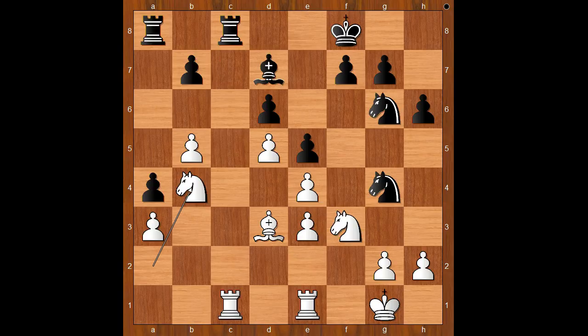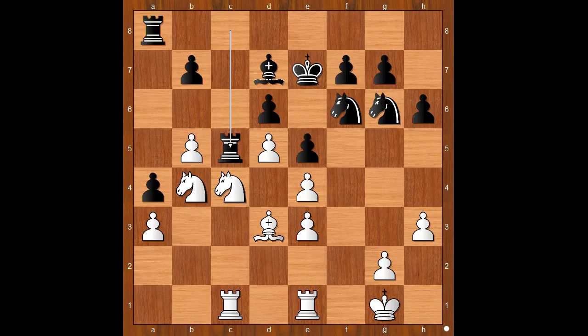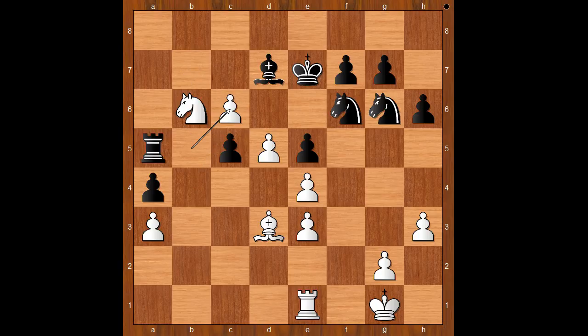Back to our game. King to e8 was played, kicking the knight back. Knight to f6, knight to d2, king to e7, knight to c4, rook to c5, knight to b6, rook to a5, rook takes on c5, d takes on c5. White to move — what is the best square for the knight? What would you do? Caruana played knight to c6 — a very nice move. B takes on c6, b takes on c6. Black to move: bishop takes pawn.